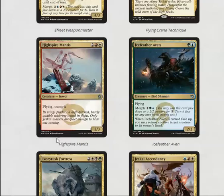High Spiret Mantis is a four mana 3/3 flyer with trample — card is very strong. I always like my 3/3s to have flying and be undercosted, and also have trample. This guy's quite good, which is why it's uncommon.